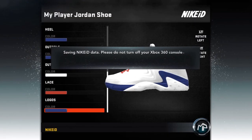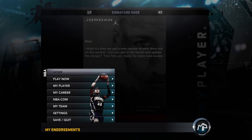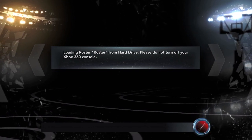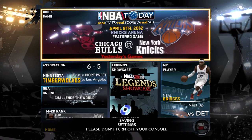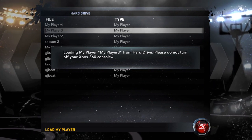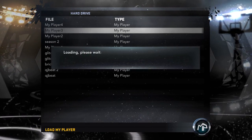Now this next step is real important — you don't want to click on anything. You want to come down here and quit. If you had autosave on, it would have automatically saved right after you made that shoe, so that's why you need it off. Now I'm going to come back up here and load up the same My Player save where I created that first shoe.